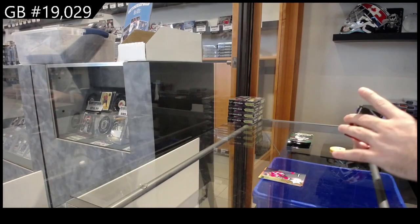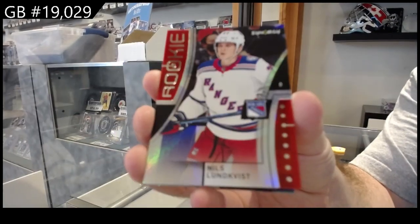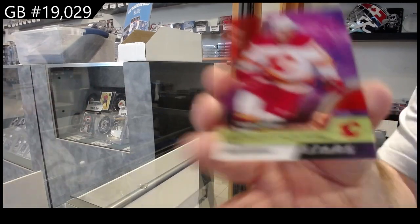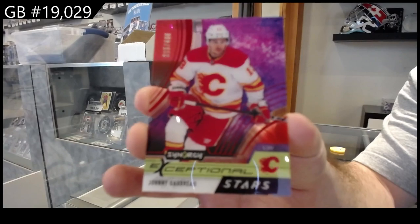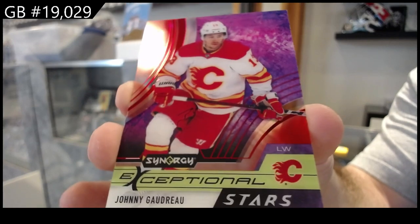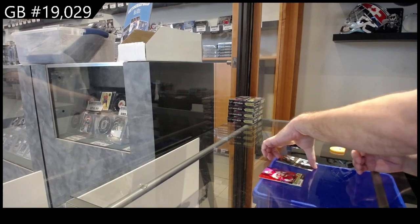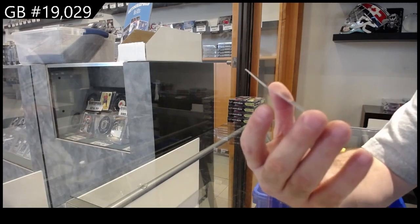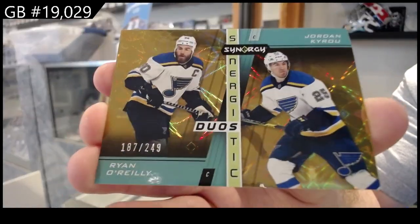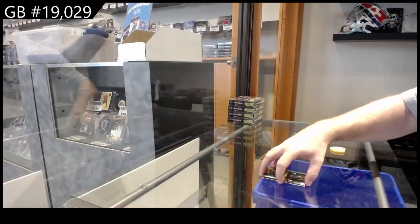We've got a Rookie of Lungfist for the Rangers. We've got an Exceptional Stars, Goudreau for Calgary, $4.99. And we've got for the Blues, numbered 249, Ryan O'Reilly and Jordan Kairou. 249, O'Reilly, Kairou.